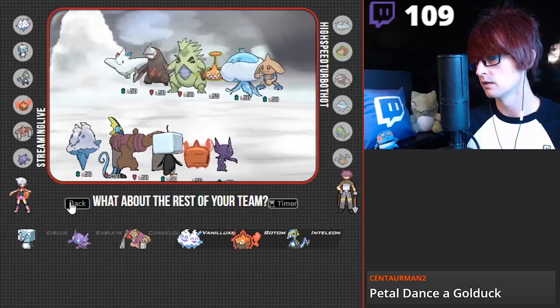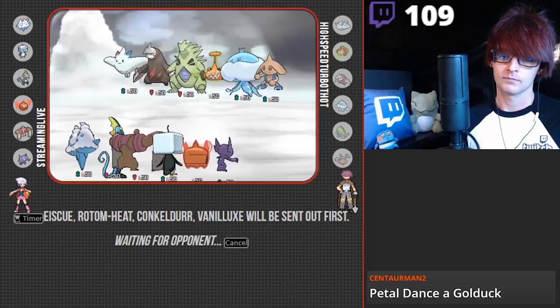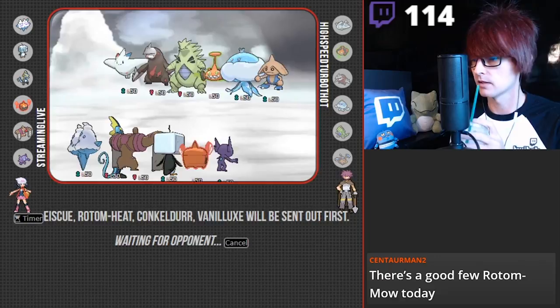Actually, I'm gonna bring Ice Coon. And probably the Rotom with a Conk switch-in, and then Vanilluxe. If you Soak someone then hit them with an Electric attack, does it still proc Weakness Policy? Yeah. But they're usually dead - they're usually one-shotted. That's a lot of Rotom Wash. People are finally starting to wise up to the best form.